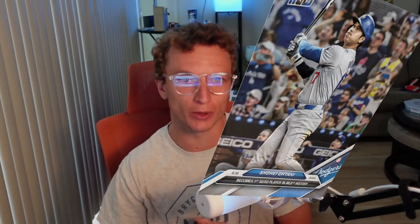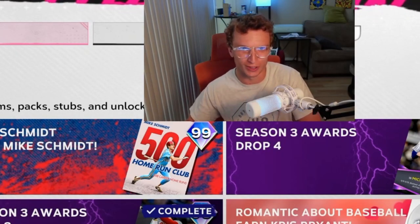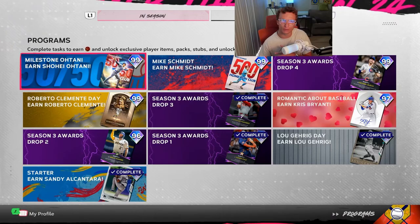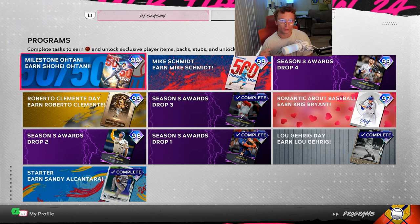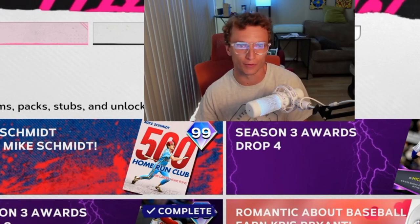I will be giving away five real Topps Now Shohei Otani 50-50 club cards in this video, in honor of this new program for Shohei Otani and one of the best performances in a game for such a milestone ever. He only needed two home runs and he got three, so he hit 51 home runs. If you watched the game last night, you saw the highlights — 51 steals as well, so he added one more onto both of those.